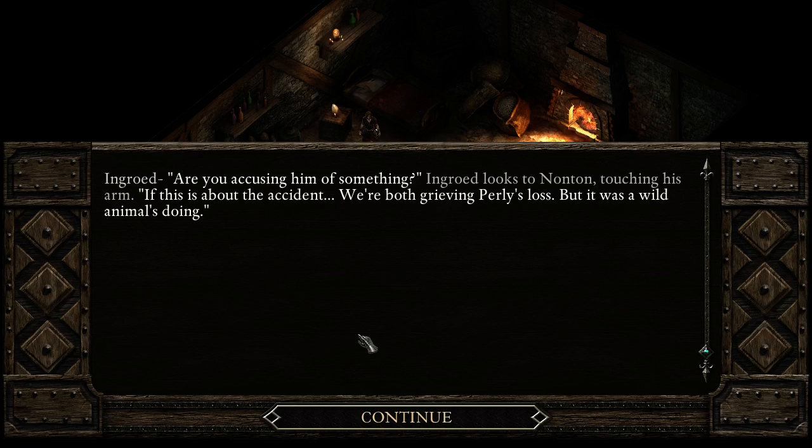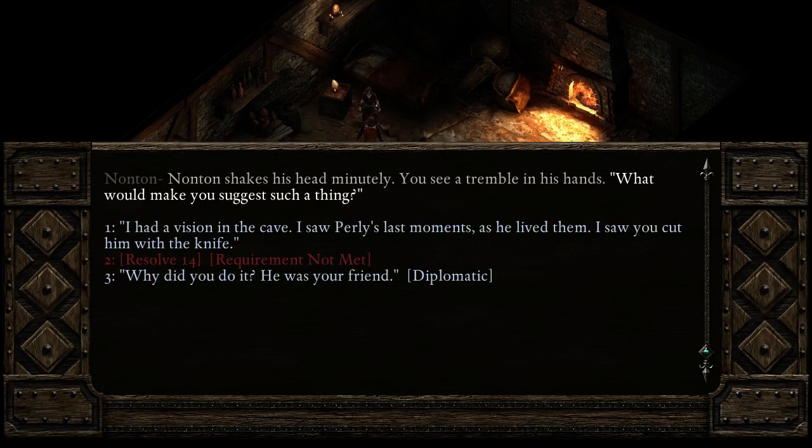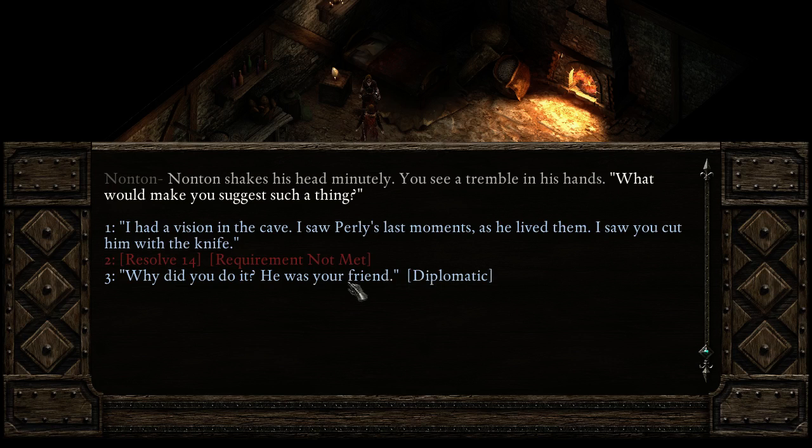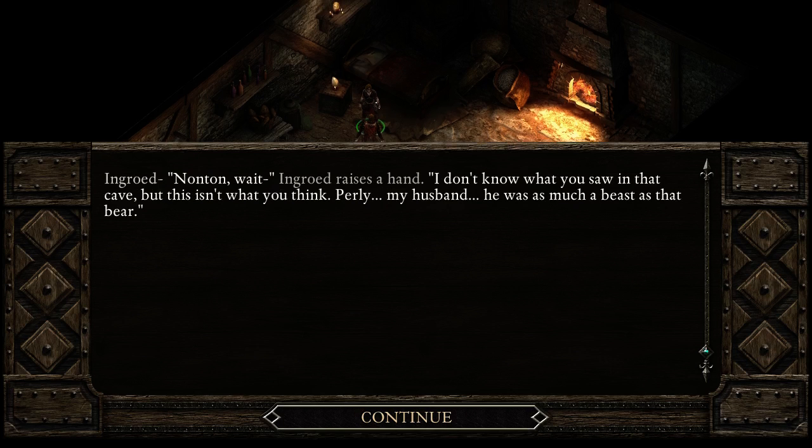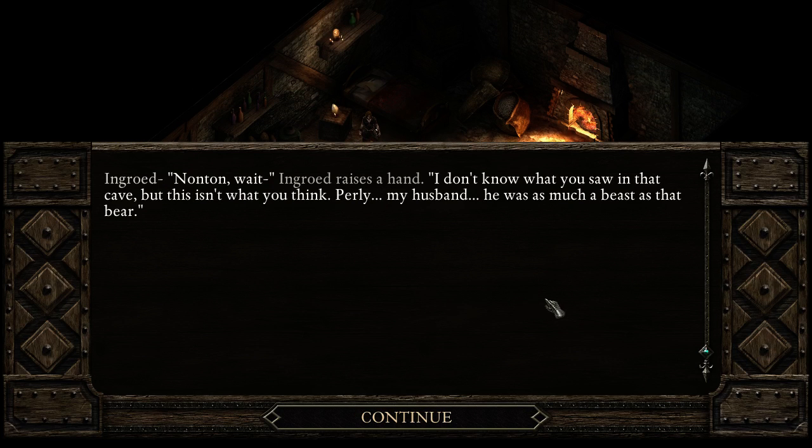'You killed that man in the cave.' 'Are you accusing him of something?' Groid looks to Nantan, touching his arm. 'This is about the accident. We're both grieving Pearlie's loss, but it was a wild animal's doing.' Nantan shakes his head minutely. 'I had a vision in the cave. I saw Pearlie's last moments as he lived them. I saw you cut him with a knife.' 'That's not possible.' Nantan stares at you. 'How could you possibly know? His hand falls to his sword belt. I left no sign.' Ingrid raises her hand: 'I don't know what you saw in that cave, but this isn't what you think.'